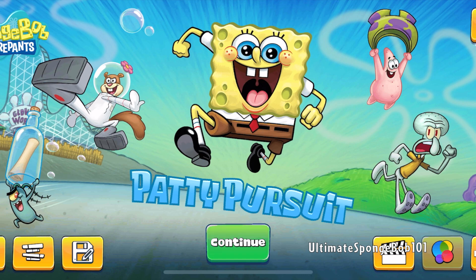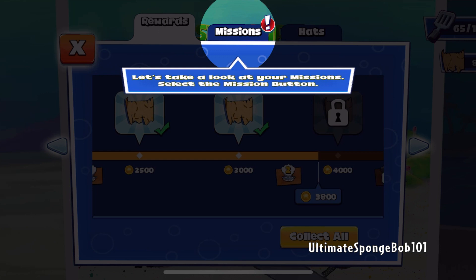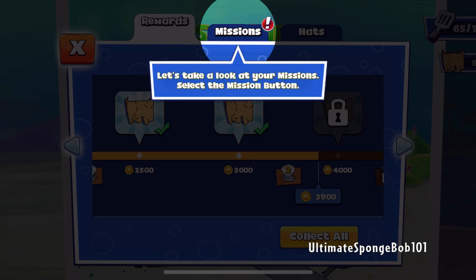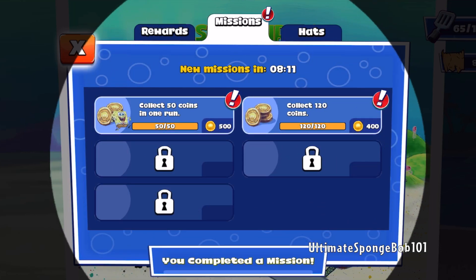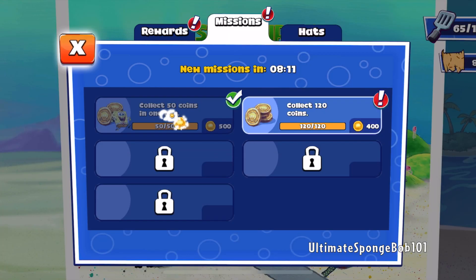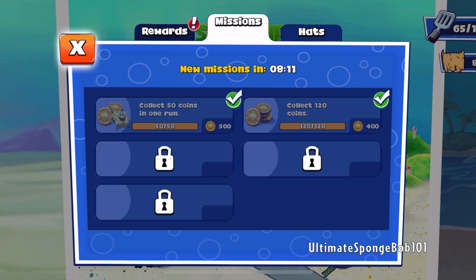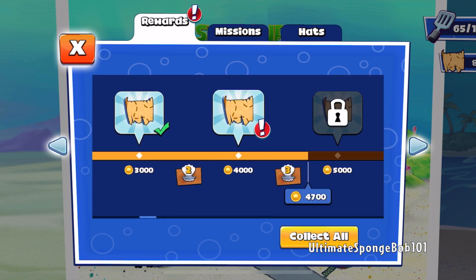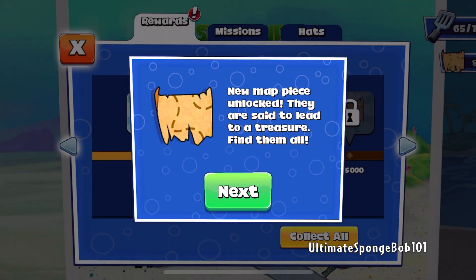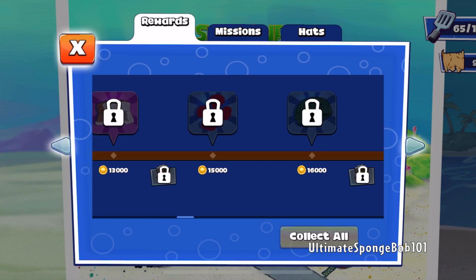We do have some treasure to open up, actually, because I went through level 7.1 again to collect the last few coins. So we've got 900 coins in total here to put towards our rewards, which actually gives us a new map piece. We still have a lot of rewards to go.